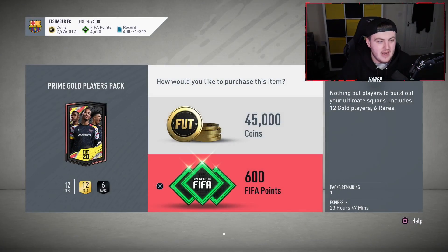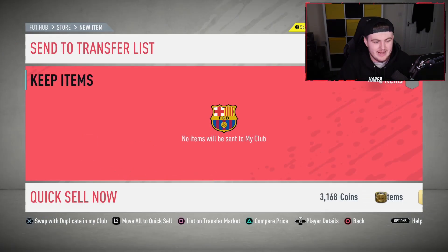On the bright side, my United signed Bruno Fernandes. All right, come on EA. Absolutely nothing there. Considering that premium golds are usually worse than prime golds, I'll just see you guys if we get at least a board. That's at least a board — finally.